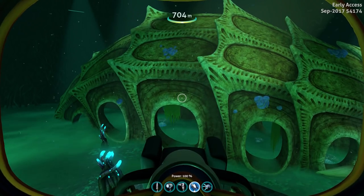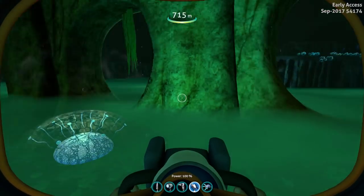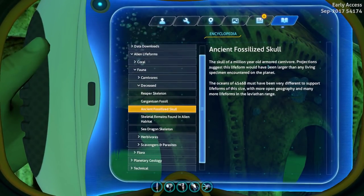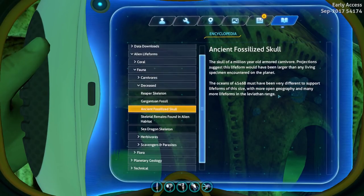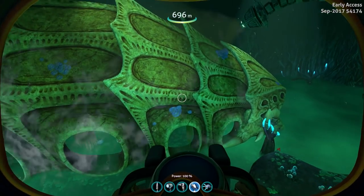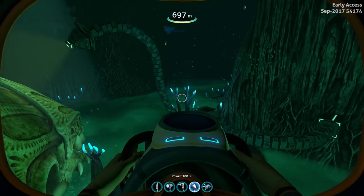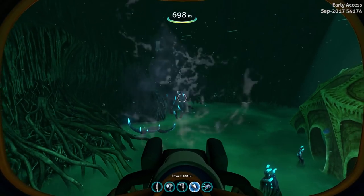Tell me what you think in the comments below — I'd be interested to read it. Oh, in fact, here's an amoeboid! These weird-looking things are the scavengers and parasites. The entry reads: the skull of a million-year-old armored carnivore. Projections suggest this lifeform would have been larger than any living specimen encountered on the planet. The oceans of 4546B must have been very different to support lifeforms of this size, with more open geography and many more lifeforms in the Leviathan range. This is kind of advancing on the theory that the Lost River was a collapsed cave — a lot of people think the ground gave way and that's why it's all like this now.